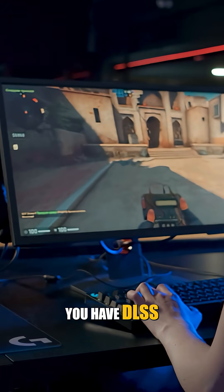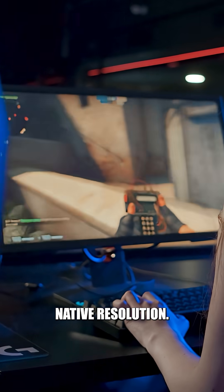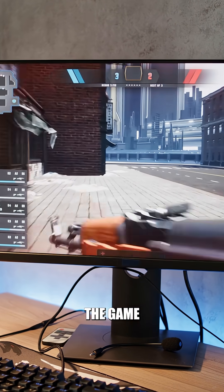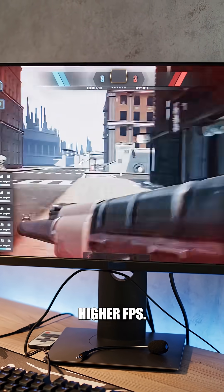As we all know, when you have DLSS or FSR turned on, you're not really playing at native resolution. Instead, your PC renders the game at a lower resolution, then upscales it to your screen. This is how you get higher FPS.